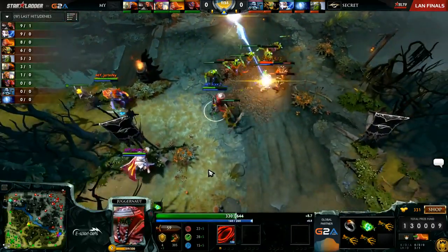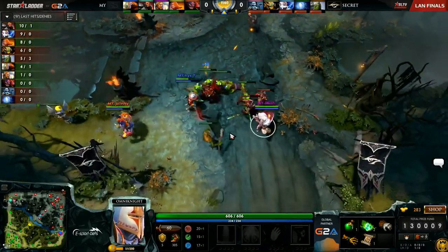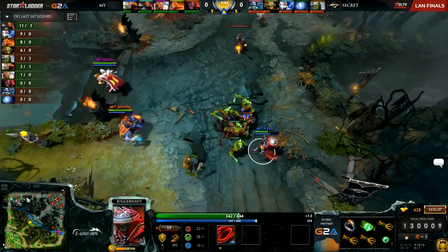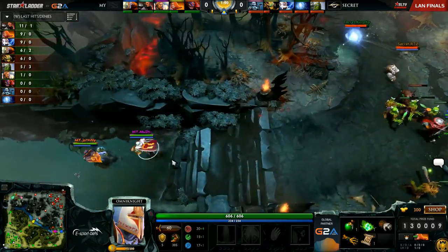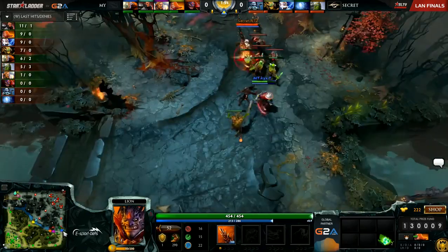Meanwhile down bottom, KYXY is getting harassed by Arteezy, but Mushi's already rotated down, and this is now a safe lane to make sure KYXY gets all the space that he needs. The bottle already on Kuro's Wisp means Arteezy and Kuro have a lot of sustain in this lane. The big thing for Malaysia is to not let this Wisp get any bottom runes here, because he's not going to make the big trek towards top.